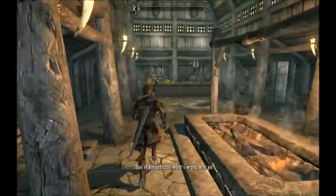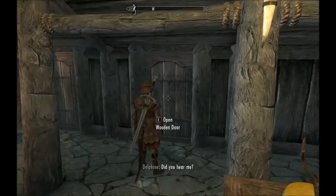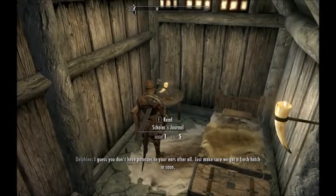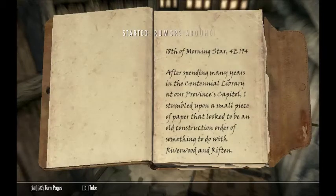Now once you get inside the inn, the first thing you want to do is go to the second door on your left. You don't have to rent the room to do this, but the book that you want is right there. It's called The Scholar's Journal, and as you can see it initiates Rumors Abound.